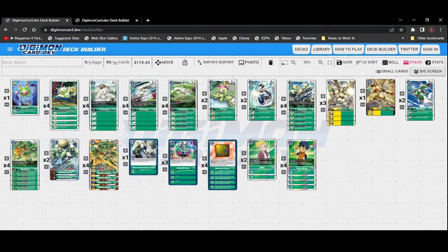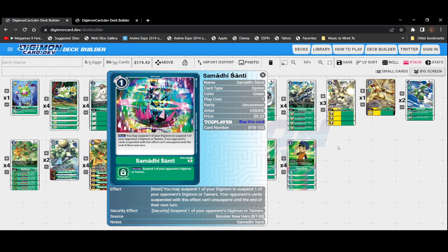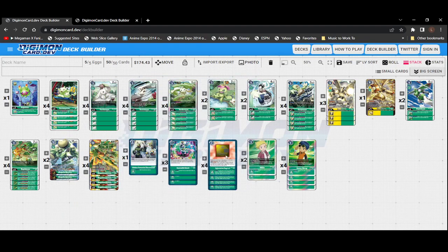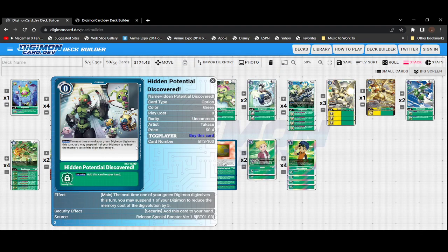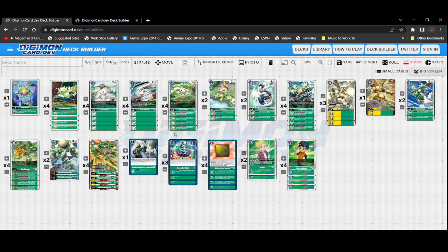On to our options — we're running one copy of Hidden Potential Discovered, three copies of Samadhi Santi, and four copies of Digivolution Plugin S. Hidden Potential Discovered is restricted to one because of how good it is. At zero cost, we can basically warp our way into Mega Gargomon if needed. If our opponent only has one digimon when we go into Mega Gargomon, that's even better because there's not much they can do to stop it.